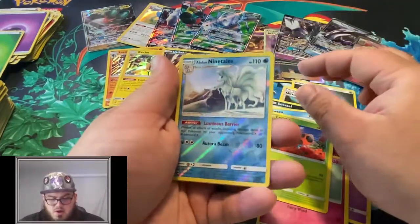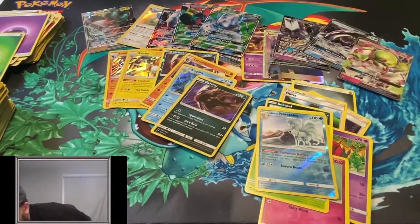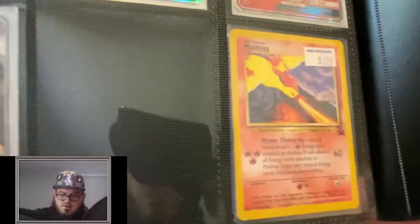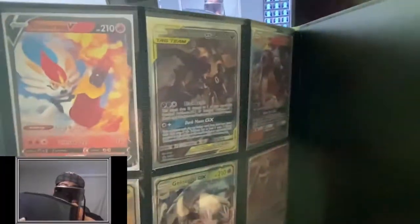Horsea, Cutiefly, Ledyba, a Reverse Ninetales, and a Holo Darkrai at the end. All right, let's see what we got here - I'm going to add a few cards to the giveaway after today's video. So far we have these promo cards - there's Zapdos and Articuno in there, Necrozma, Golisopod, Oogway GX, Dragonite, Cinderace, Dark Rye, Umbreon, and Tapu. So yeah, those are part of the giveaway so far, and there'll be some codes as well and some Pokemon products. If you guys are getting excited about that, I'll see you in the next one and have a great day!